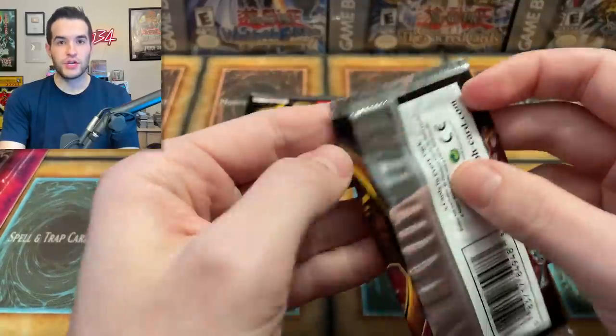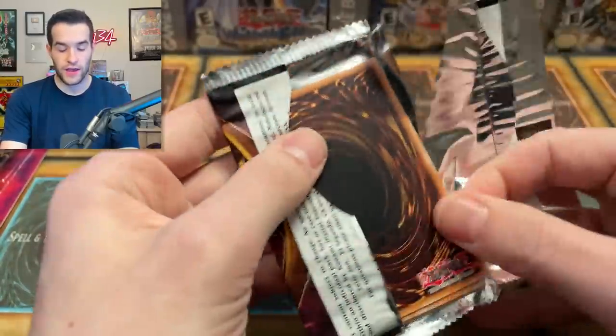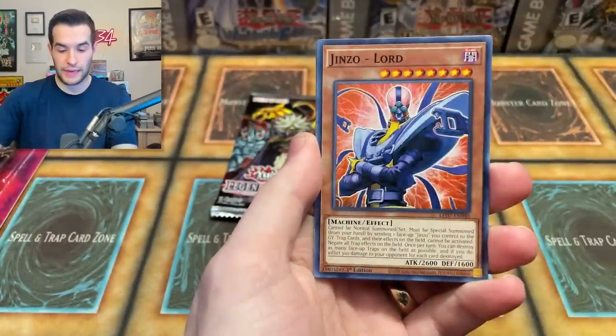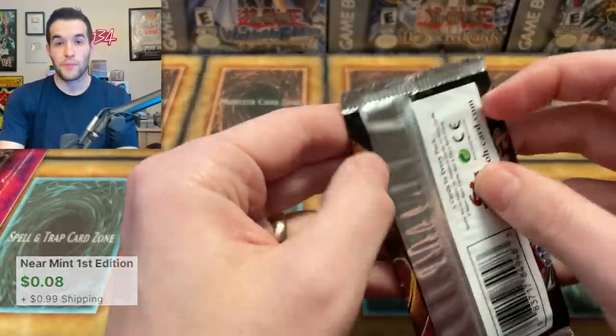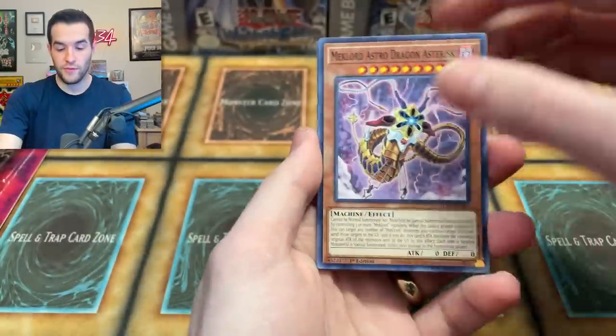Here it is — the time is now. Legendary Duelist Rage of Ra, you've got to believe guys, you've got to make it happen. We have Mechlord, Mechanica, Genzo Lord, Mechlord Emperor Wazel — super rare, another super rare, one of probably ten at this point. We have pulled a ton of foils, which is great, but none of them have been the Ghost Rare.